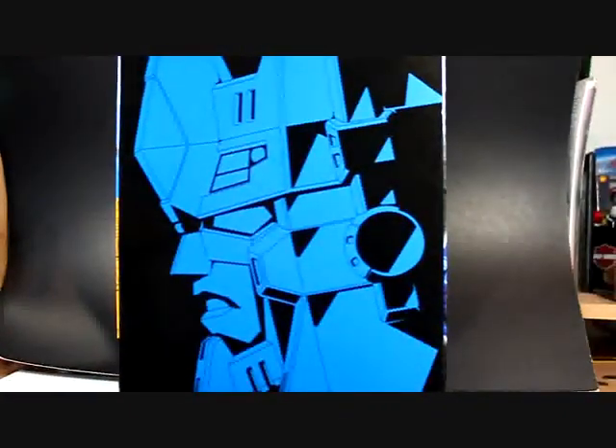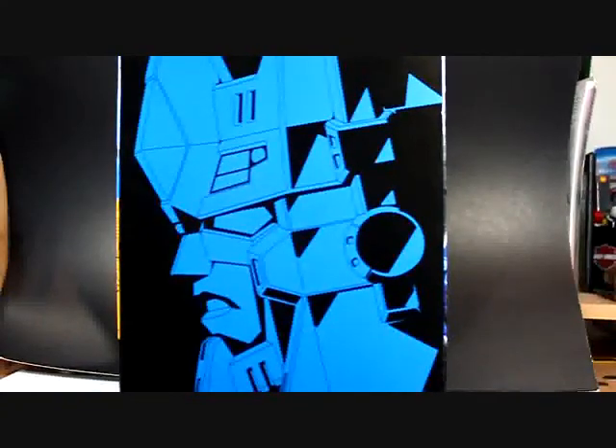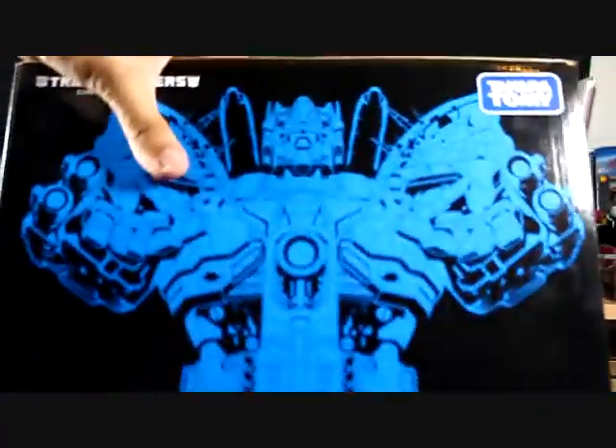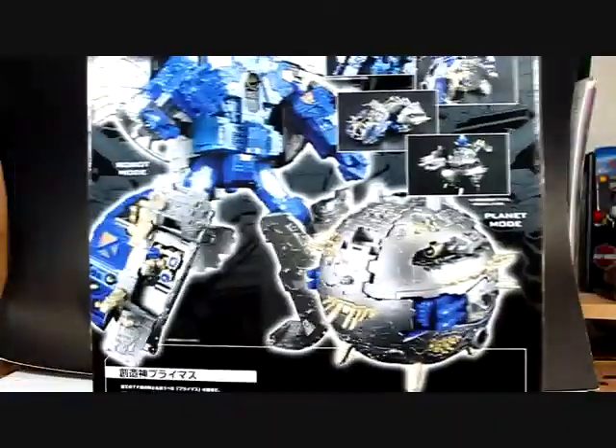Now on the side of the box you see a nice picture of a side view of Primus's face, and same goes to the other side. And on top here you find another picture of Primus on the back of the box.